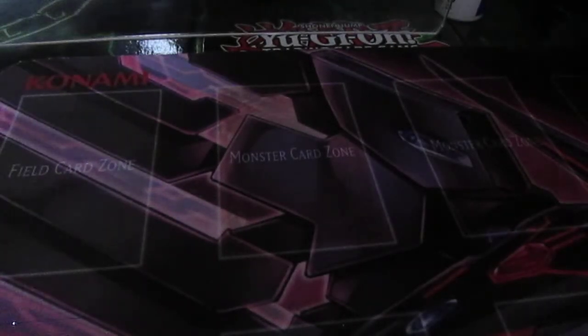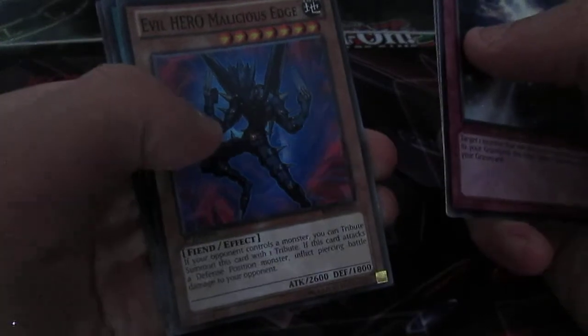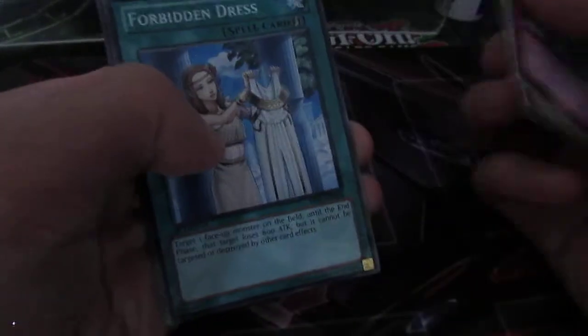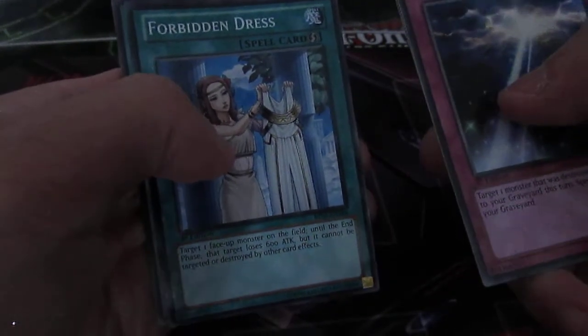I'll just put this rubbish aside and move on to the second half. This is the Slifer the Sky Dragon pack first — I'd be surprised if I pulled Slifer from this pack, it'll be so funny. We've got Miracle's Wake, Indicator Knight, Evil Hero Malicious Edge in Rare — I'll keep that. And Forbidden Dress — nice. I'm really happy with this one.